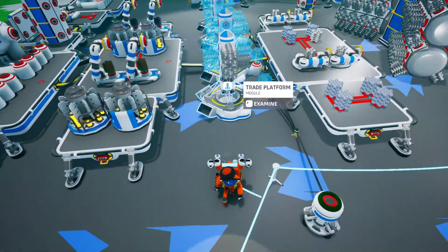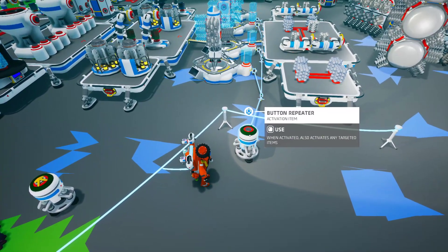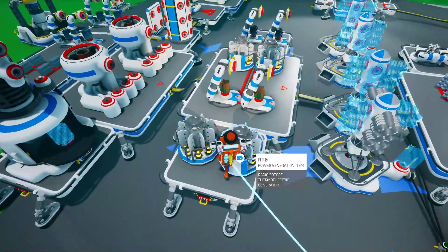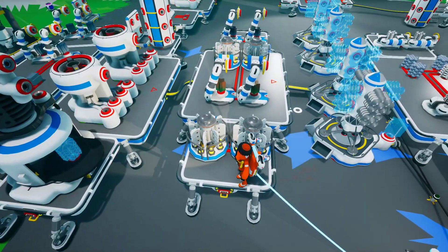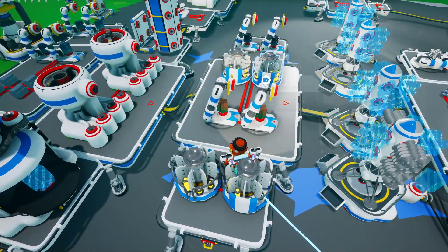After that, once these are full, I'm going to activate all of the trade platforms with the button repeater. Now you can automate this step — I'm going to go over that in another video. And then once these things are down, they will finally grab the copper and the aluminum.